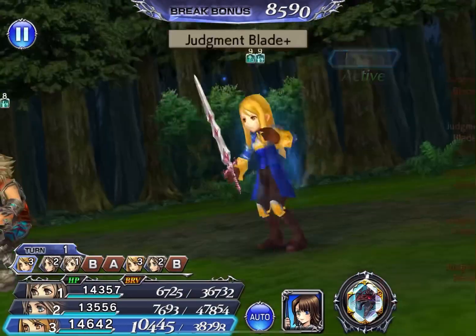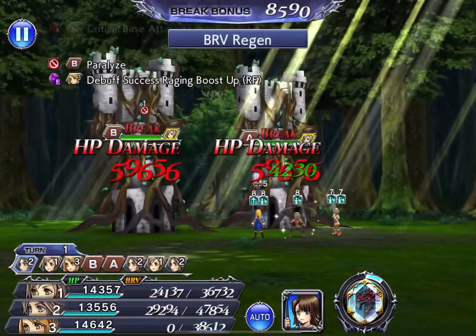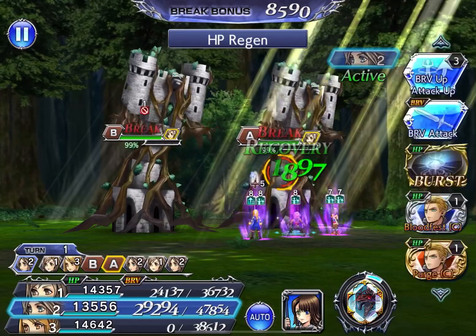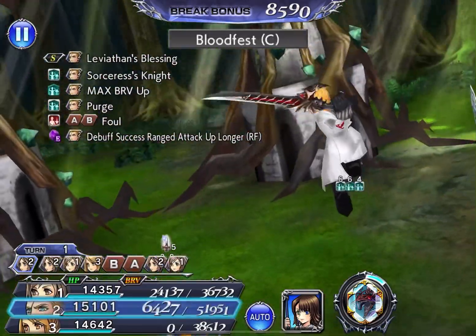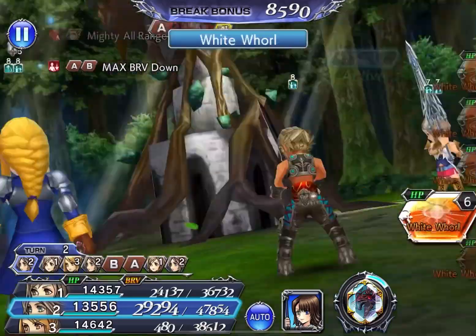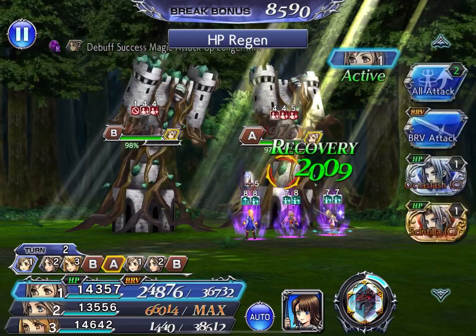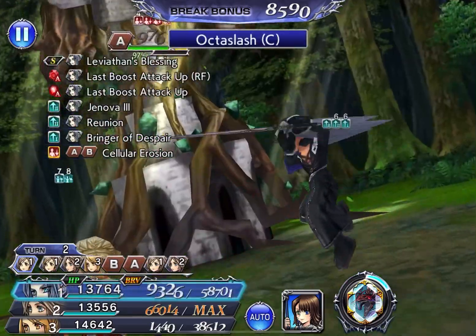Argyris is kind of unique — she's not a very good buffer, aura, or even a very good debuffer in that sense. What she offers is not really a way for your team to hit really hard or deal really good damage, but she offers something very unique which is crowd control.